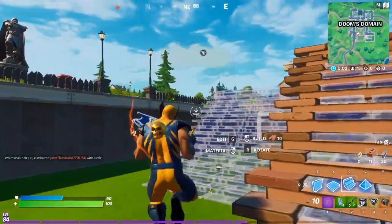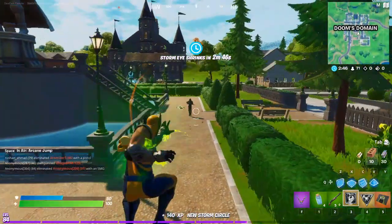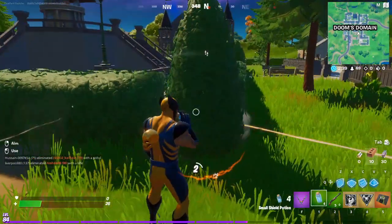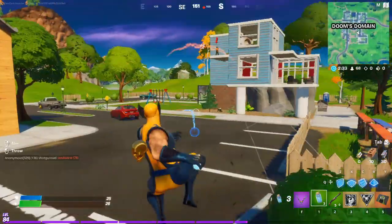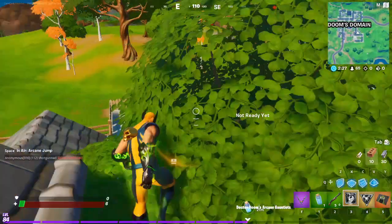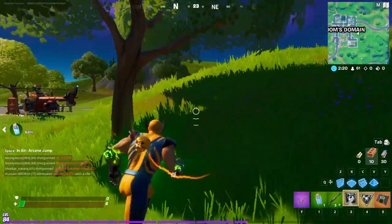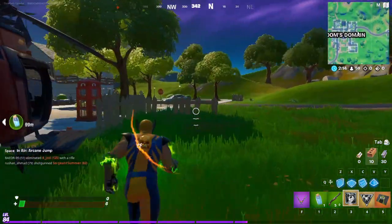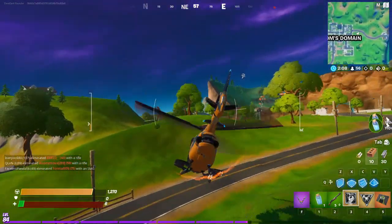Somebody already took the chopper — no problem, we'll grab it. I know he wants to get away so we're going as fast as possible. Wait — he just landed! I took a lot of damage, so I have to find the chopper fast. There are guards from Doom's Domain over there — only 6 HP, somebody save me! Okay, I'm dodging all of them — I got the chopper! Fast, fast, fast — yes, I got the chopper!